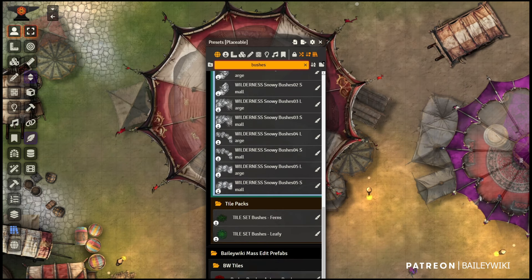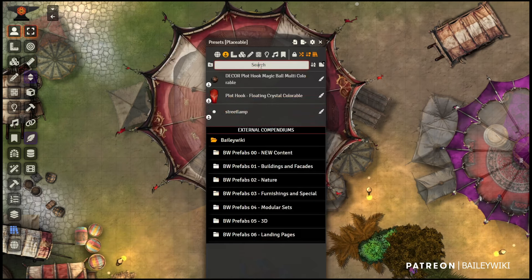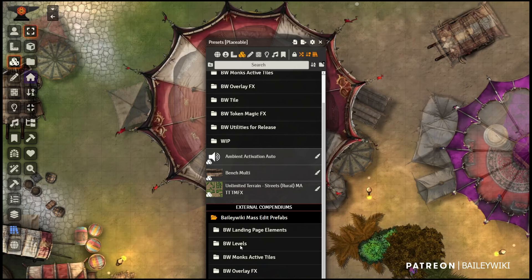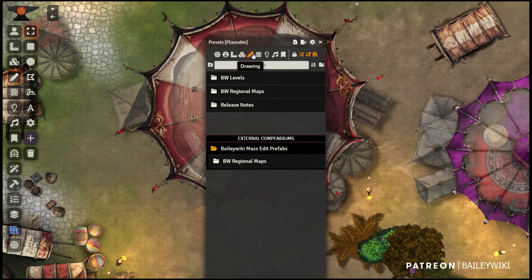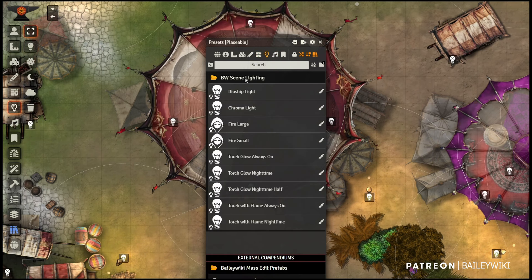Search for things like 'bushes' and you get different prefabs — here's a paintbrush that lets you paint bushes onto the scene and automatically gives them an autumn hue. Anything that's a token-based prefab — meaning Token Attacher was used to build it — you can find here, but I also have tile-based prefabs that might use Levels or Token Magic Effects. You can make prefabs for labeling scenes, special walls like a flesh door with a flesh sound, proximity walls, and lighting presets like torch glow.